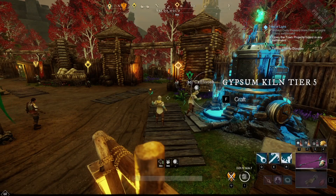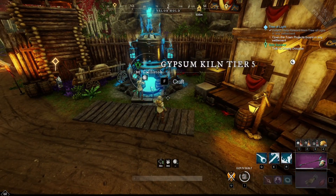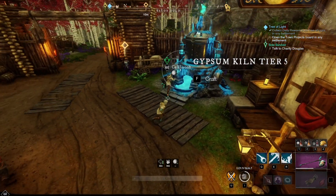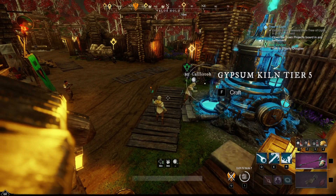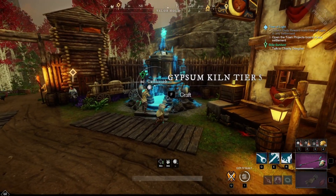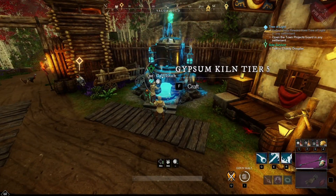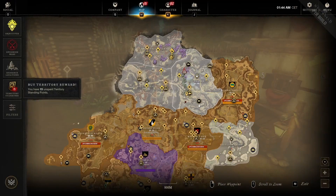Hey, New World Sephir here, and today I have been hard at work on the PTR testing the new systems. As you can see here, we have the Gypsum Kiln, which is part of the expertise system rolling out soon. It's going to be your primary way of getting expertise upgrades — or watermark upgrades as we used to call them — but now since we're converting to this new system, everything's going to be a little bit different, offering you a lot of daily activities to increase your watermarks.